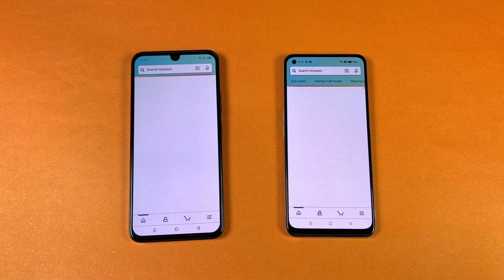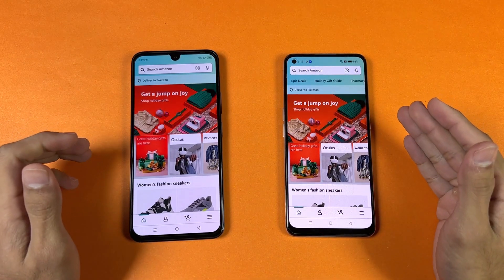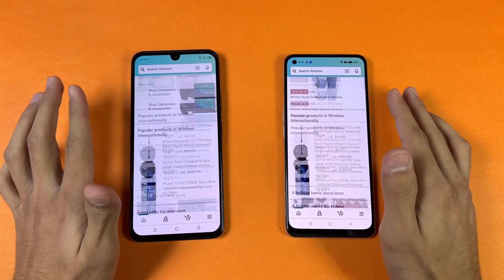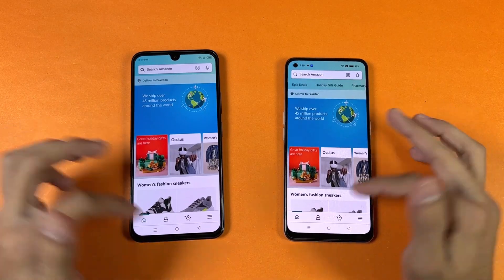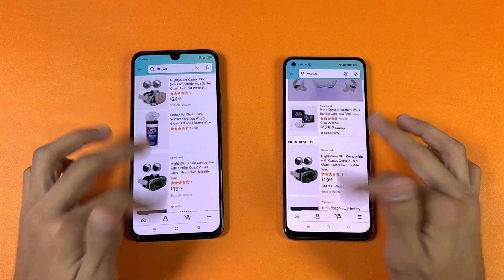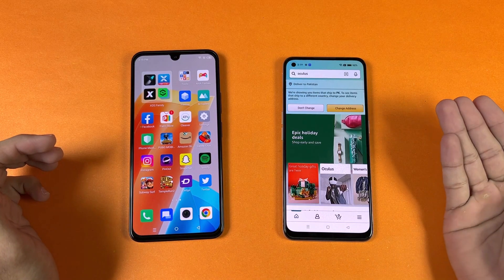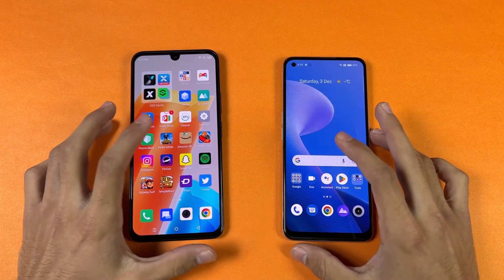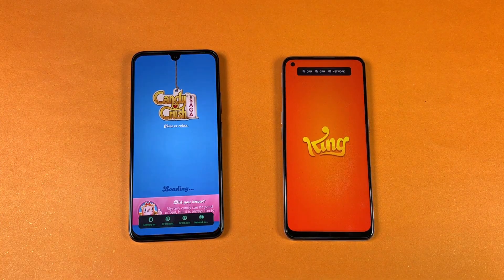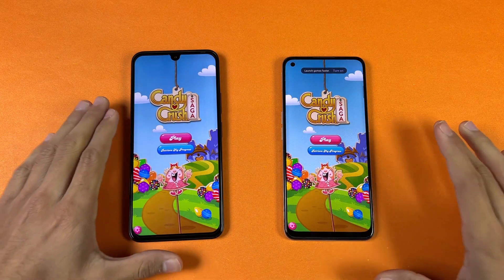Let's start off with Amazon Shopping — Helio G99 versus Snapdragon 680. The Realme 9 4G is a tiny bit faster this time. Let's see the scrolling — that is pretty smooth on both phones, no issue whatsoever. Opening a product page is also pretty similar. Amazon Shopping automatically reloaded on one device — not sure why.